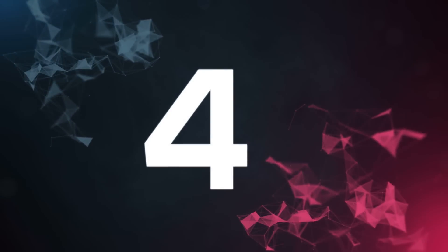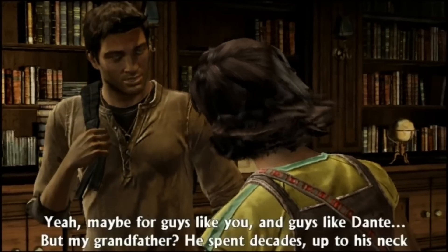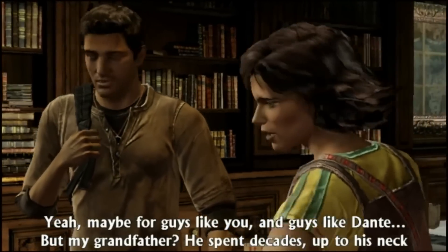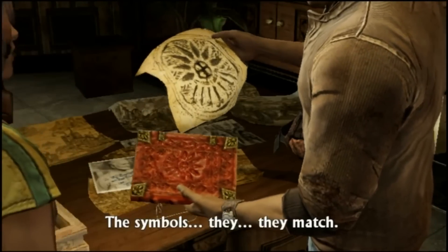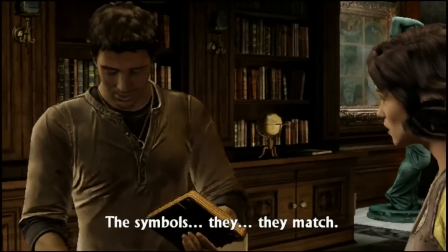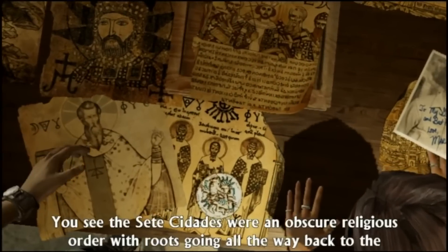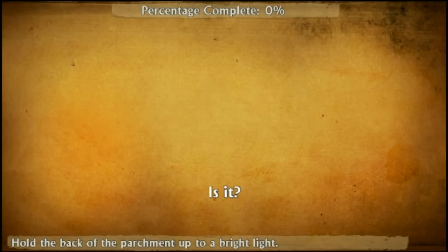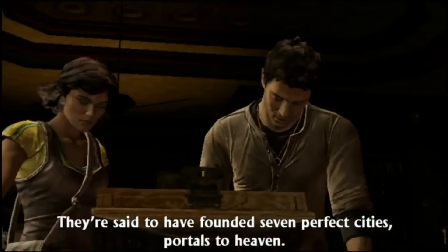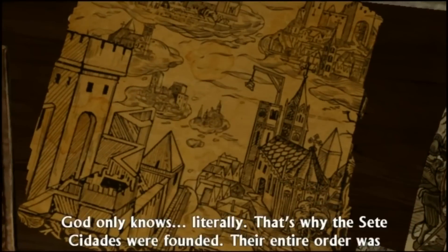Up next at number four we have Uncharted Golden Abyss. In chapter 13, upon returning to Jace's grandfather's secret library, she's ranting and raving to Drake, but Drake has one of his famous moments of realization where he connects a Spanish grave marker symbol on a piece of paper he's holding to a symbol on the book that Jace is waving in his face. After a quick Nathan Drake history lesson, you're asked to translate the text on the paper — but it's a blank piece of paper, there's no text on it at all.